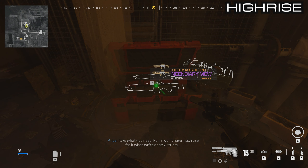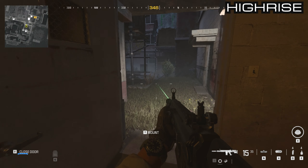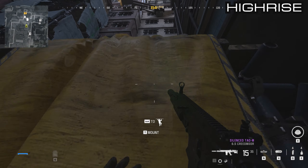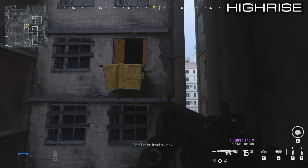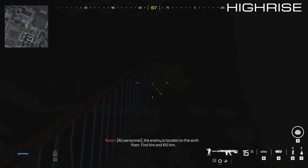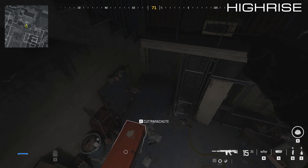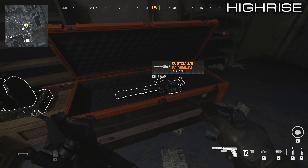For your fourth supply box, from this location do a U-turn and go back out the door. That scaffolding you just went underneath — climb up the ladder and follow the normal climbing path up a second ladder. Jump across to the window, then jump all the way down to the bottom of the staircase. Shoot the chair again and open that to get your minigun.